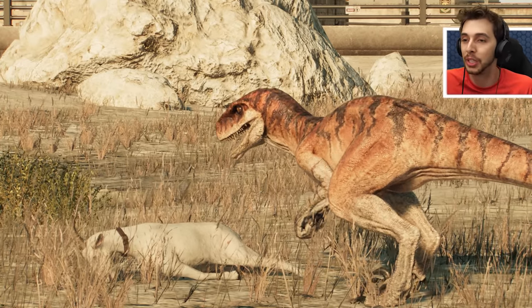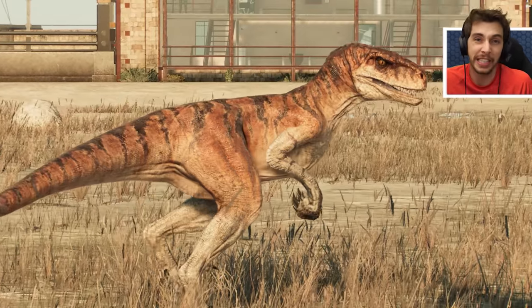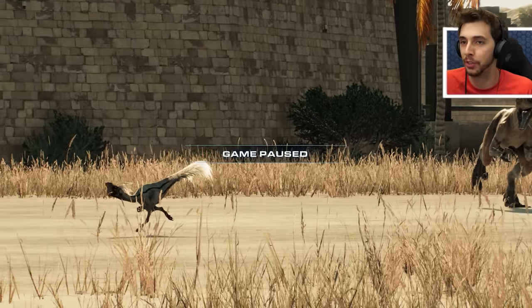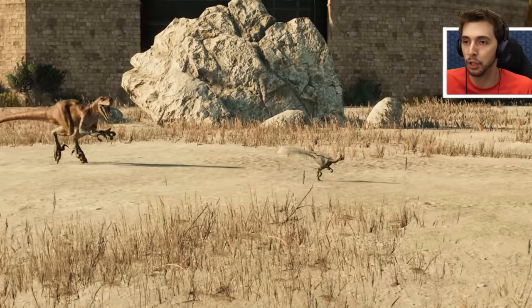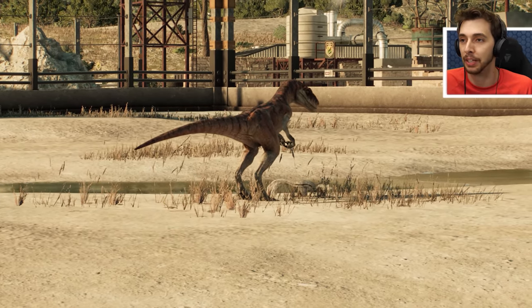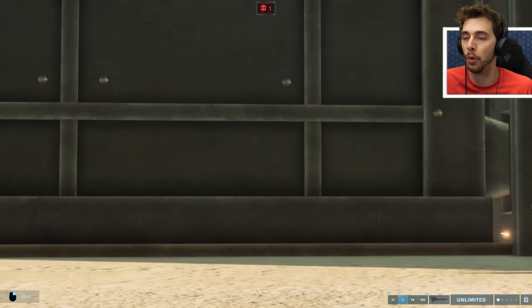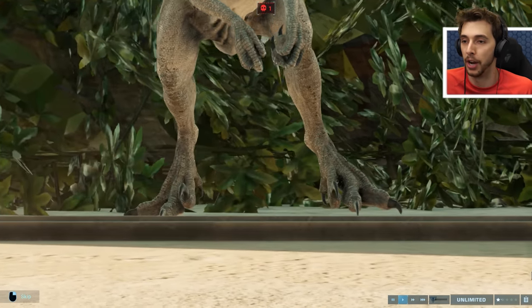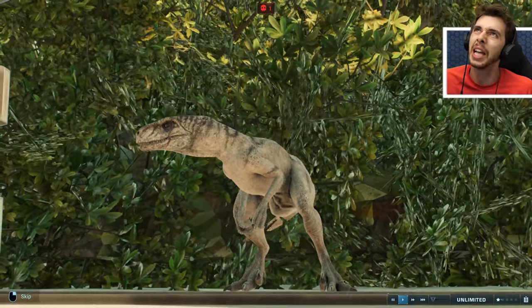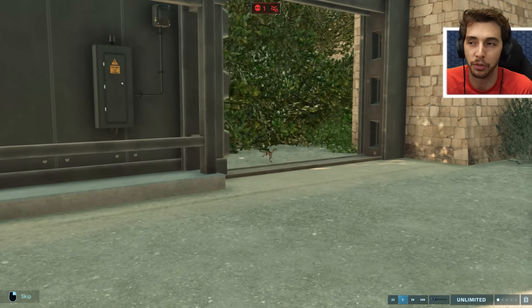The hunt has started between the Atrociraptor and the Oviraptor — place your bets! It just picks it up and shakes it. That's the attacking animation between Oviraptor and Atrociraptor. I think it's about time we released another one into the mix. It's the one that is kind of different from the others, a bit like Blue was from the rest — Ghost. I was just curious to see what an animation would be like with something like that.